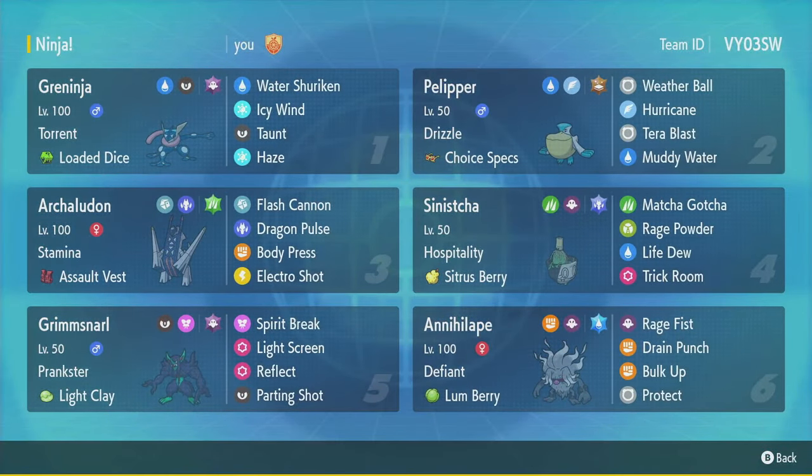And we are back. This match, for some reason, had two Dondozos, and honestly I bullied the Dondozos — one of them just had a Sneasler with all the luck. And I mean, that happens sometimes. Sometimes you get Dire Claw sleep, Dire Claw sleep, Dire Claw paralysis, full para. And then that Kingambit being faster at minus one than my Annihilape — sometimes things just aren't going to go your way. But anyways, I hope you had fun. Leave a like on this video, subscribe to my channel if you haven't already. I'm Jordy — alright, peace.